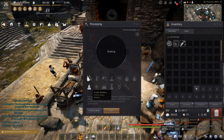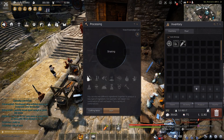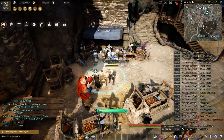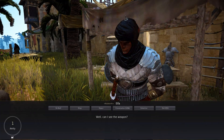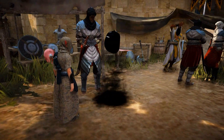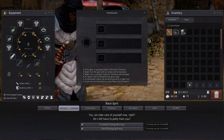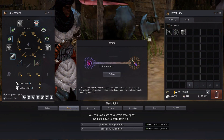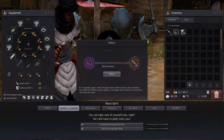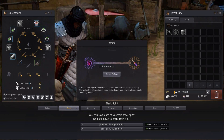After that step, all you need to do is go into the processing tab and heat both the Garmas Heart with the inverted energy. Then go into the Black Spirit menu and click the item reform window.